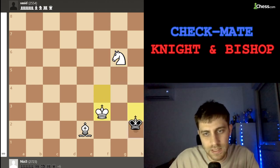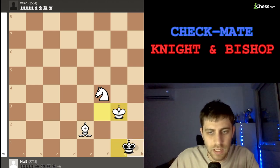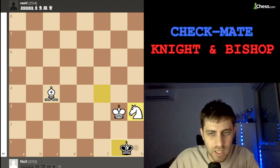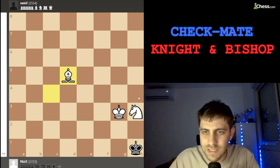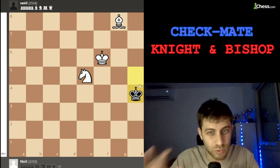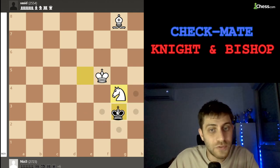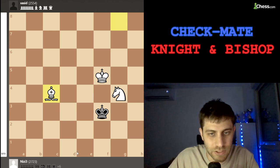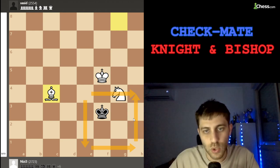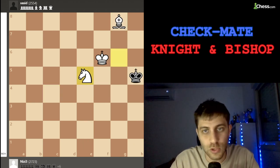After king g3 we play bishop to e2, king g2, king f4, king h3, then knight to e5. Then we go check — knight f4, king g1, king g3, king h1, and checkmate very soon: bishop c4, king g1, knight h3 check, and bishop d5 checkmate. So after knight e5, if he goes to h4 in this position, you play king f5, and after king g3 — he wants to escape — but knight g4, then bishop c4 and that's it.